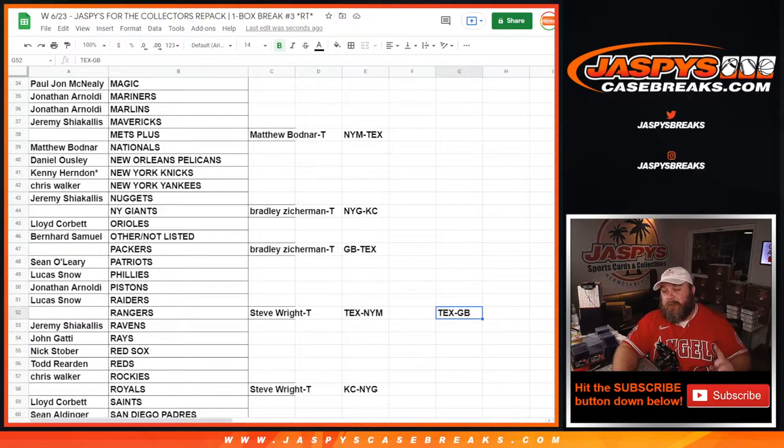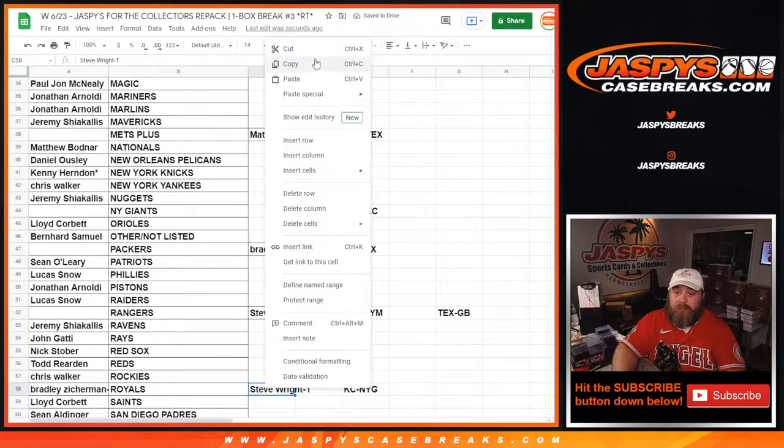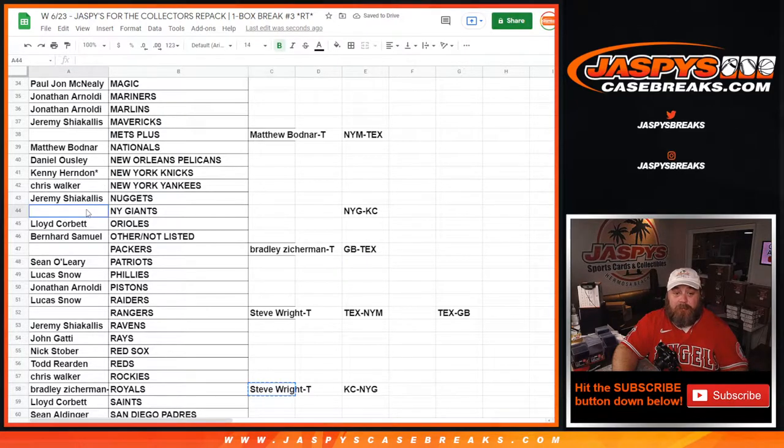Okay, we're back. We do have multiple trades. Not only do we have multiple trades, we have one team that was traded twice — somebody traded for them and then traded out of them. One of the simple trades: New York Giants for the Kansas City Royals. Bradley is trading out of the Giants into the Royals. And Steve is trading out of the Royals into the Giants. That trade is done.